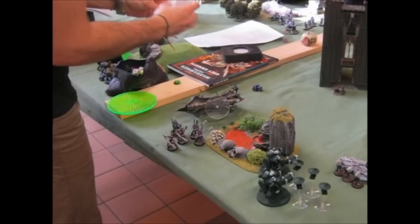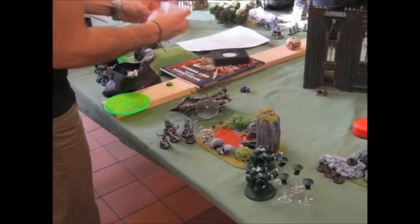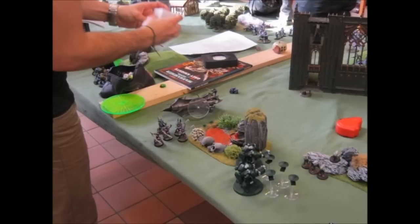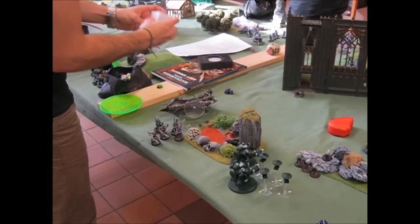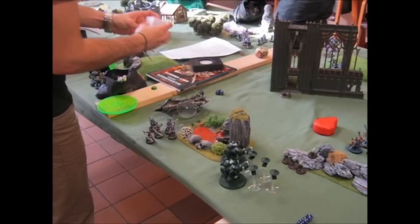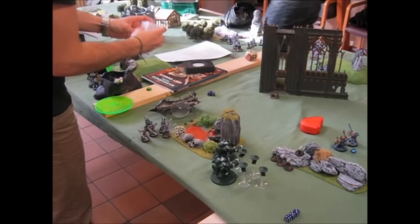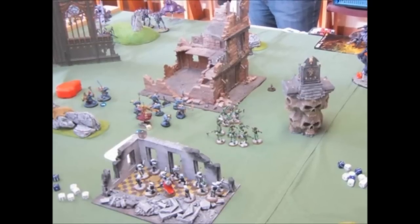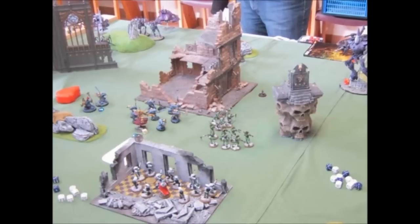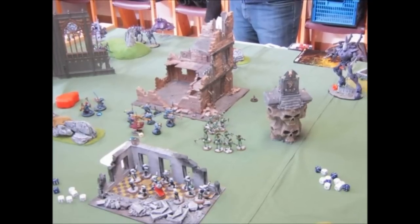On our turn, we tried to move the Broadsides away from the Raider, but they can only move 6 inches. In our shooting phase, we killed the Raider, securing First Blood on the second turn. I moved my Terminators to protect the flank and block the Incubi's movement. We shot the Incubi and killed about 2 of them. On the other flank, we put another wound on the Wraith Knight. I also killed the Talos with all the fire from my Grey Knight Strike Squad.